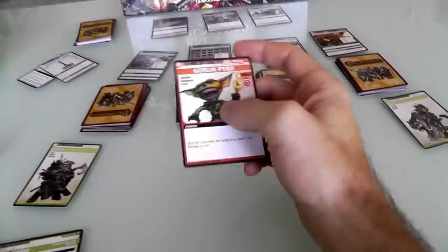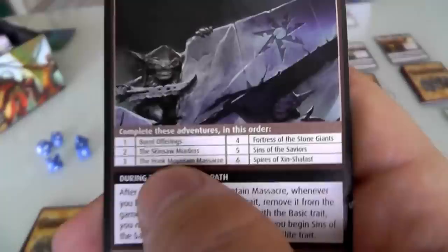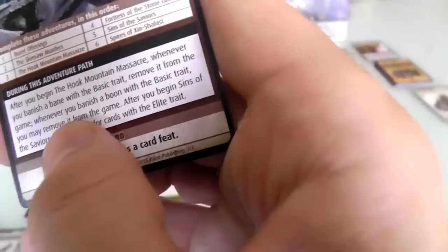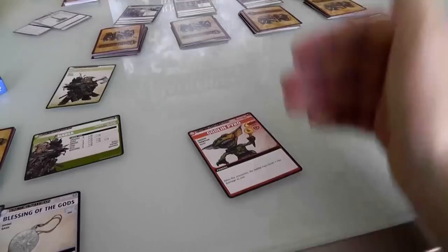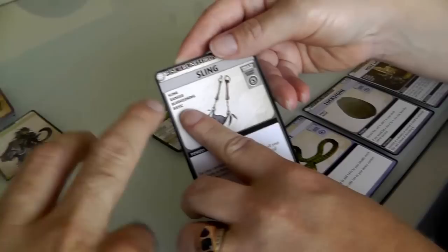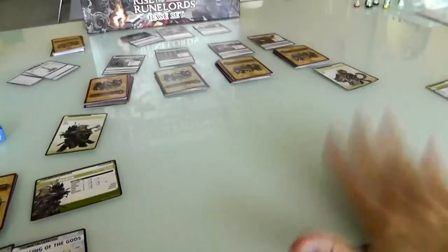Now this is interesting — whenever we defeat a bad guy or fail to acquire a spell, everything goes back to the box. But there's a reminder that once we've finished the Hook Mountain Massacre, which is the third adventure — we're only in the first adventure — once we finish the third adventure, low-level stuff, instead of going back to the box, will be permanently removed from the game. You put it in one of the special boxes because it's gone forever. Slowly over time, low-level cards disappear and only high-level stuff remains since we're high-level guys. But for now this guy just goes back to the box with the other monsters.